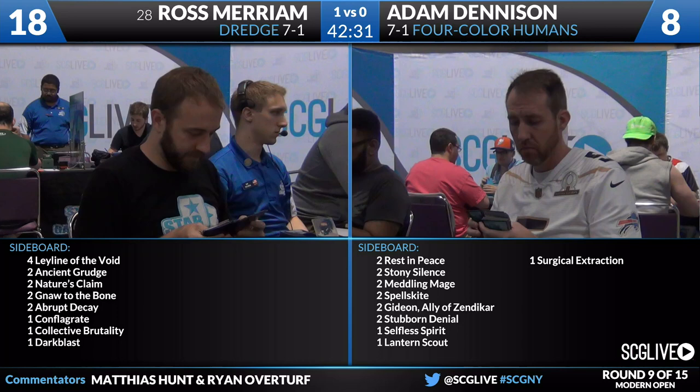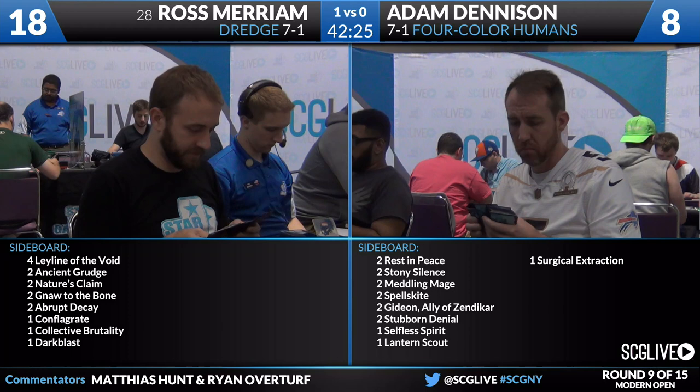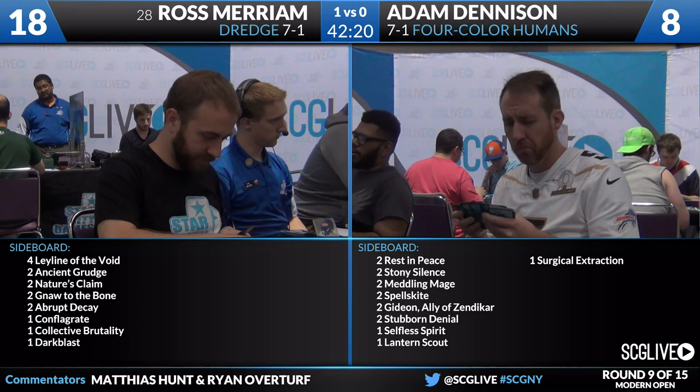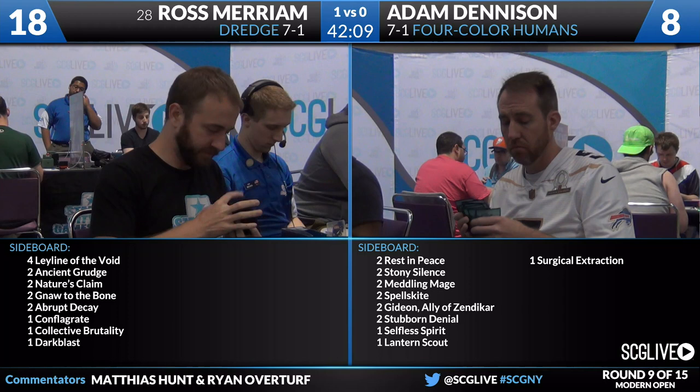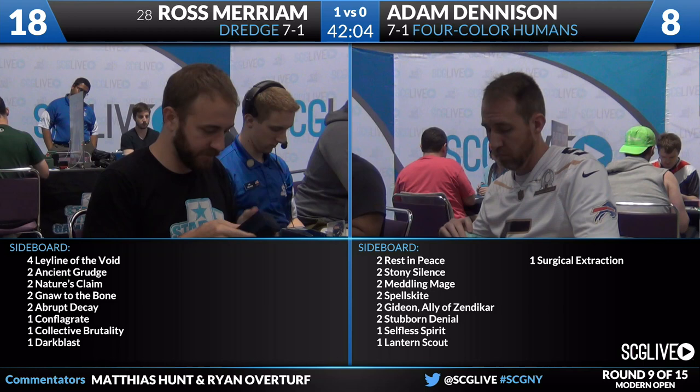Walk me through his sideboard — he's got a lot of cards that will play. Two Rest in Peace — clearly great, those are for sure coming in. One Surgical Extraction that can also buy you a little bit of time, turning off a specific piece from the dredge deck. Depending on how things get flipped on Ross's side, the Surgical can actually be backbreaking, though clearly not as good as Rest in Peace. There's some argument for Meddling Mage and Stubborn Denial. I actually really like Meddling Mage.